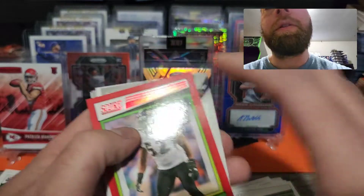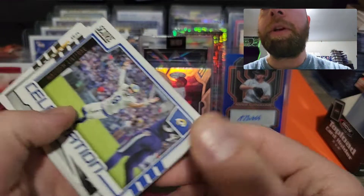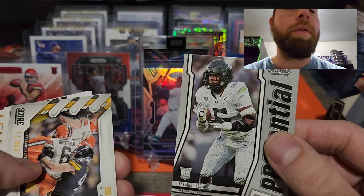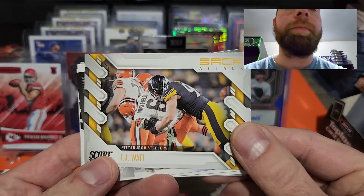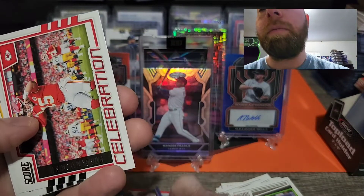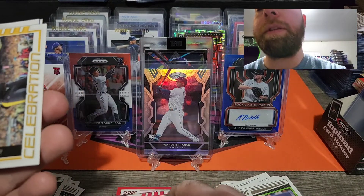We did get a Ray Lewis red. We got a Micah Parsons Sack Attack insert and a Matthew Stafford Celebration insert — that's what those inserts look like. We got a Kayvon Thibodeaux Potential, a TJ Watt Sack Attack, and a Ray Lewis First Ballot insert — those are pretty cool. We did get a Patrick Mahomes Celebration. I pulled his rookie card previously — if you haven't seen that video, please check it out.